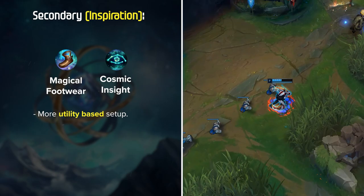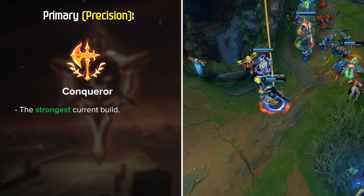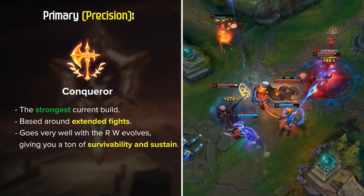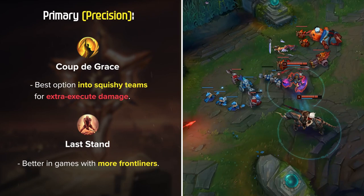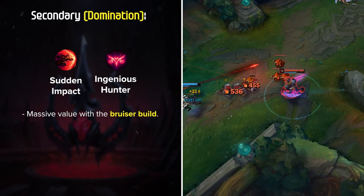Next up is the Conqueror page, which in my opinion is actually the strongest current build once you get the hang of it. This setup is more based around extended fights, since the meta is currently so filled with bruisers and healing champions. It also goes very well with the RW evolves, giving you a ton of survivability and sustain. To close out the Precision page, Triumph and either Legend Alacrity for more DPS, or Legend Tenacity versus teams with a lot of CC. Coup de Grace is the best option into squishy teams for some extra execute damage, while Last Stand is better in games with more frontliners. For secondary, Domination with Sudden Impact and Ingenious Hunter is an amazing combo that gains massive value with the bruiser build. If you're looking for another option, the Inspiration setup is very strong as well.